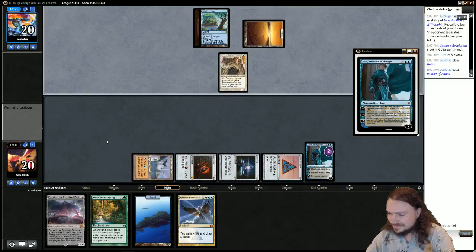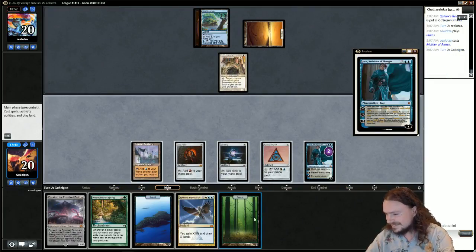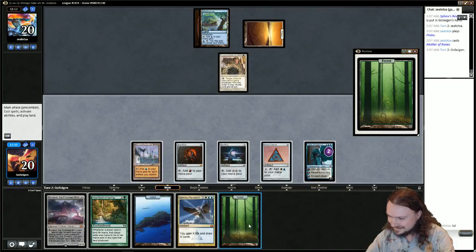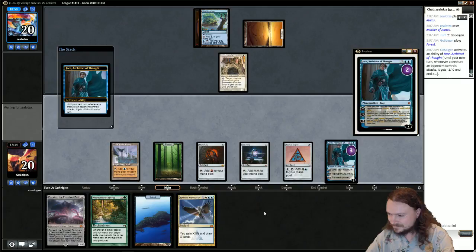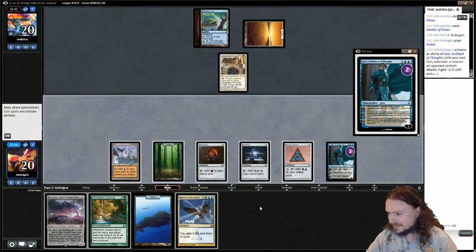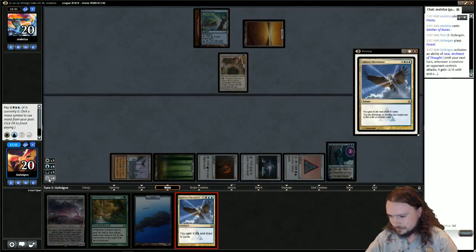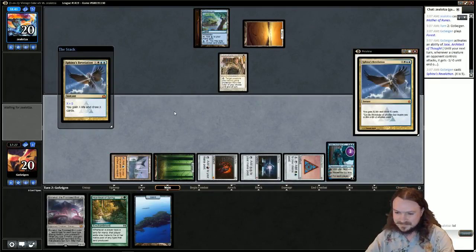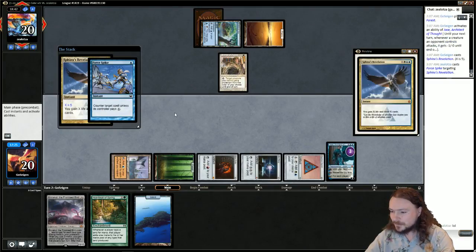I'm going to plus one and then Rev for five. That was some fair magic. He has Force Spike — all right, that's fine. I looked up and was like, it's not an island, I don't need to play around Daze. I didn't even think to play around Force Spike.